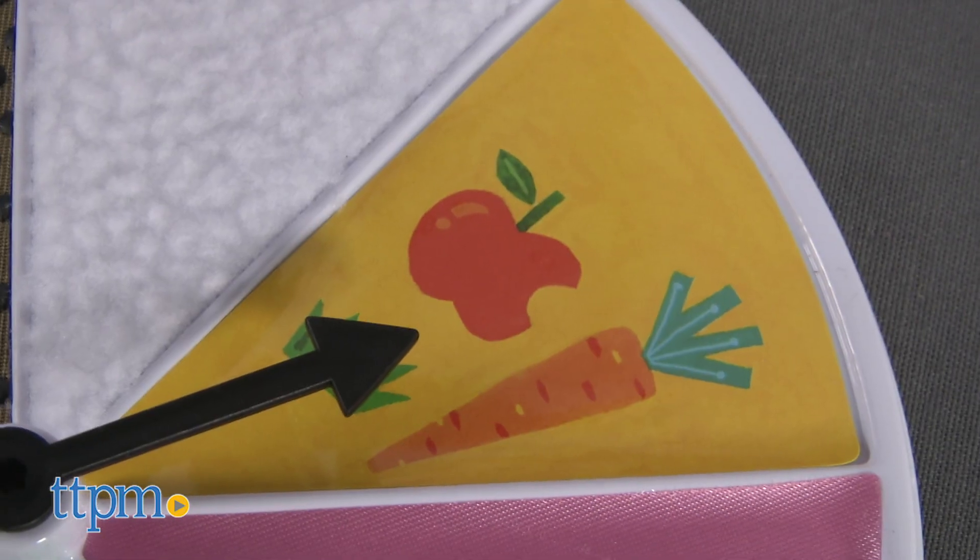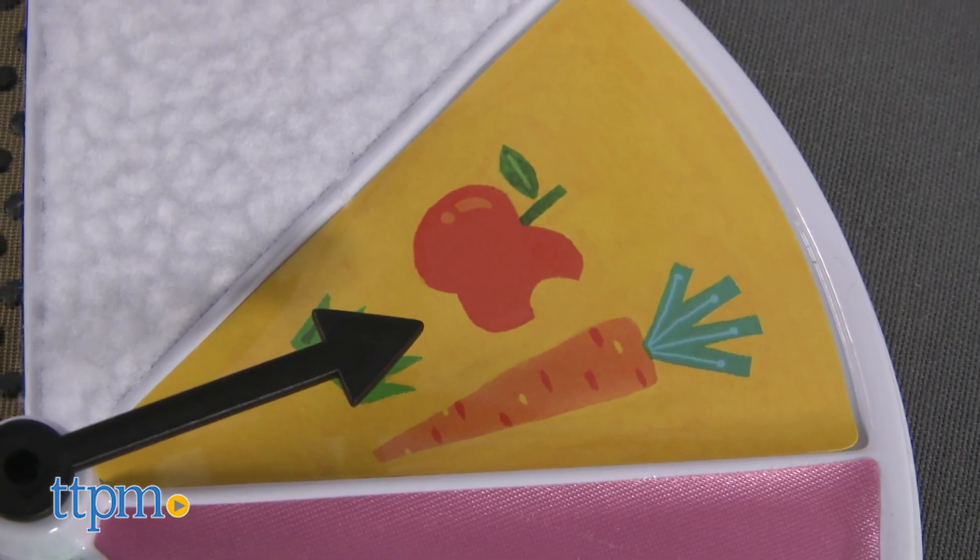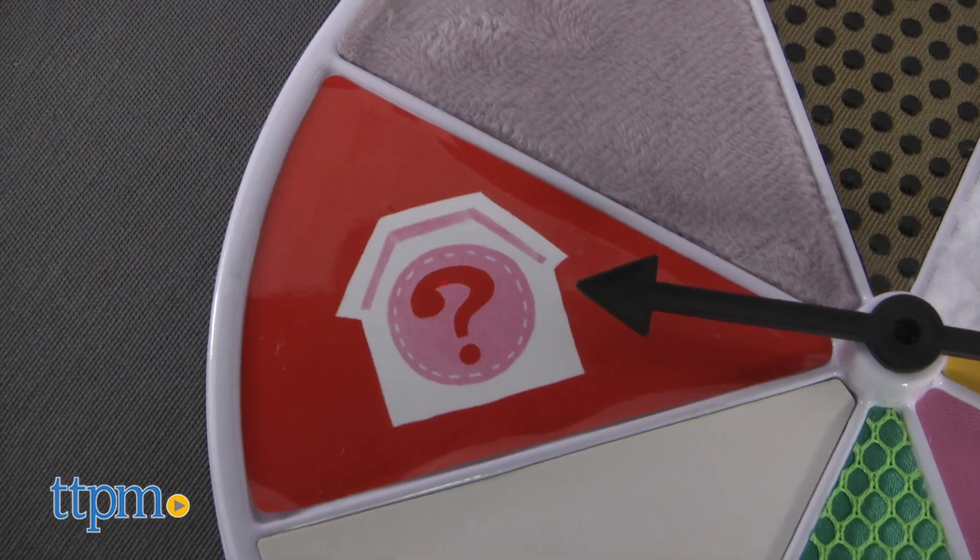If you spin animal feeding time, skip a turn. If you land on wild, you can pick out any animal. And that's it!